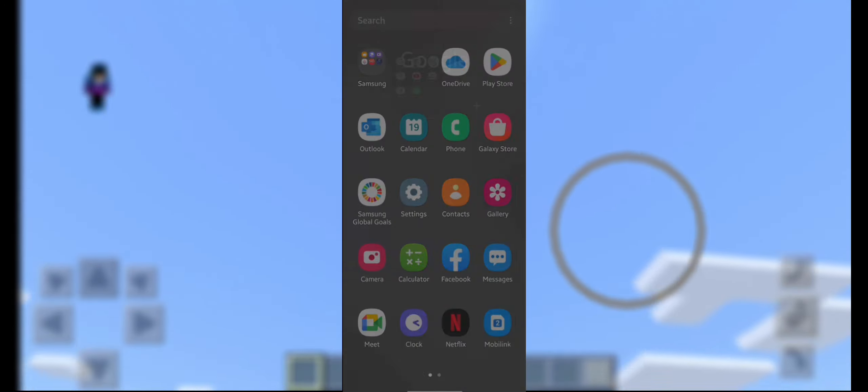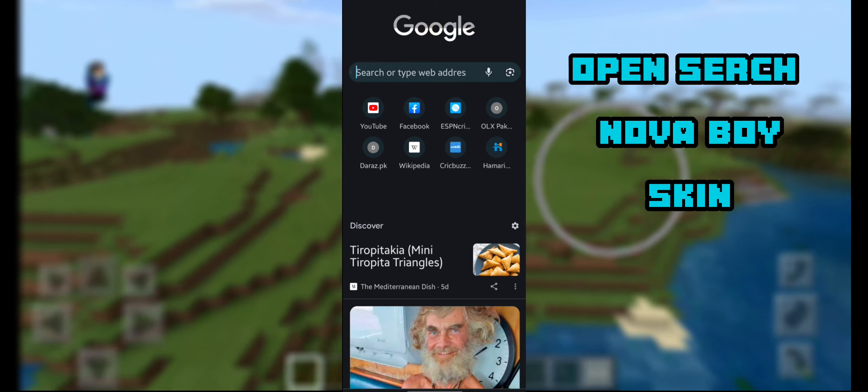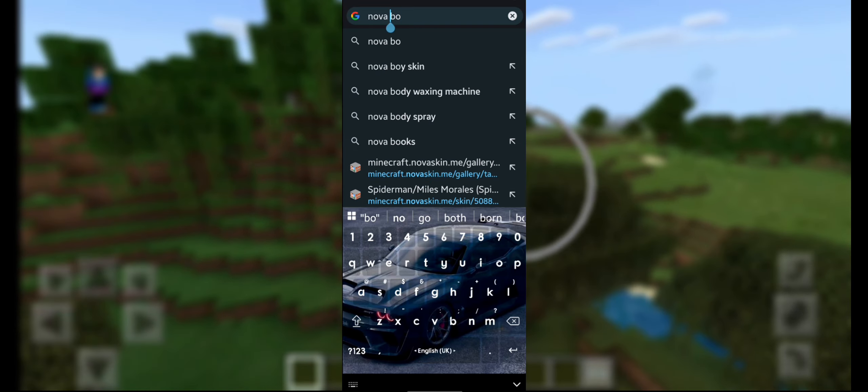Go to your home page and open Chrome. When Chrome is open, search 'nova boy skin'.